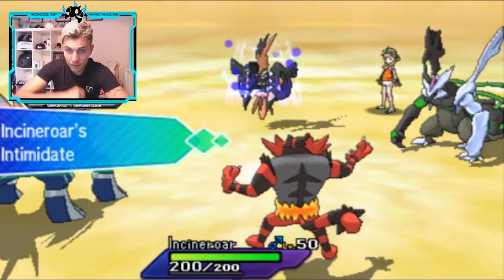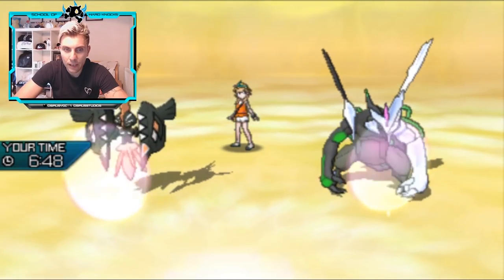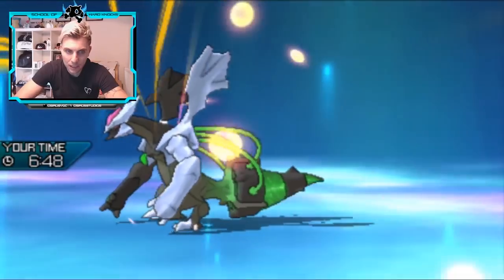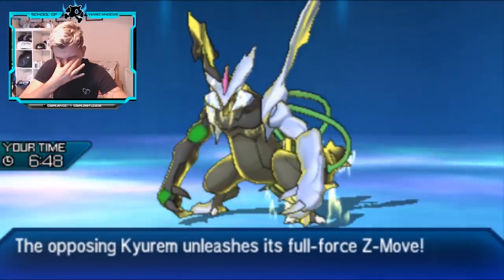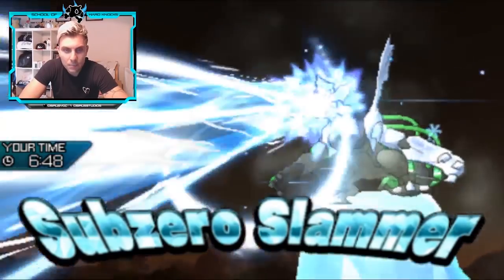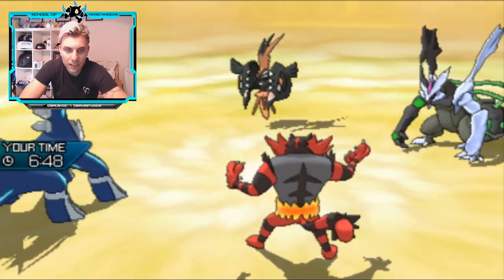There's a Light Screen coming out from the Tapu Koko — a bit of protection for the whole team. At least it's not a Taunt. And here is the Z-move — it is going to be that Icinium Z, going into our Incineroar I'd imagine, trying to take down our Amoongus before it can do anything to support. But unfortunately it's actually into Dialga. It's neutral and we take it pretty comfortably and get our Trick Room up, which is very nice.